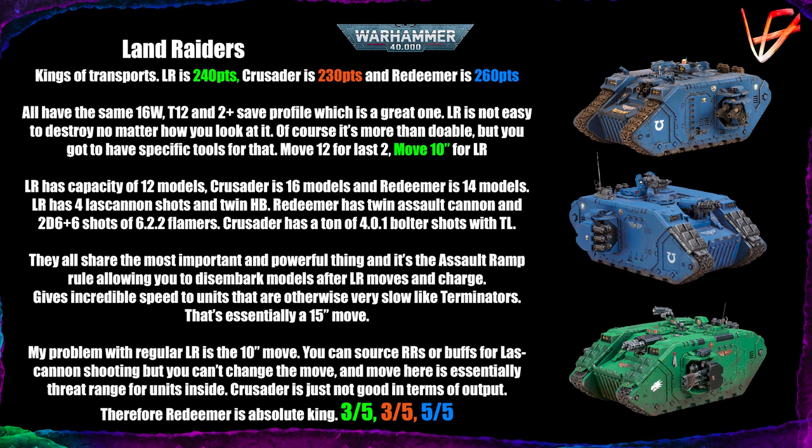Next are the three Land Raiders — the regular one at 240 points, the Crusader at 230, and the Redeemer at 260. All have 16 wounds, Toughness 12, and a 2+ save profile — better than the Repulsors, and it's a great profile. A Land Raider is never easy to deal with; you need specialized tools to crack it open. The Crusader and Redeemer move 12, while the regular Land Raider oddly moves only 10 — I have no idea why.